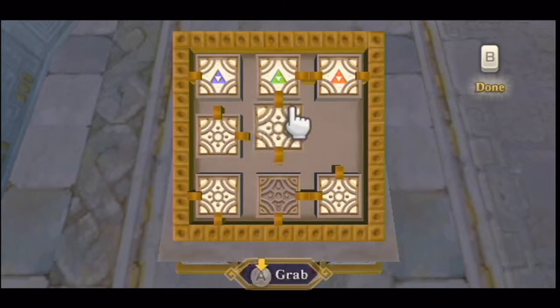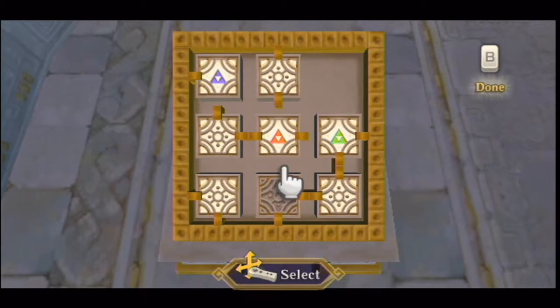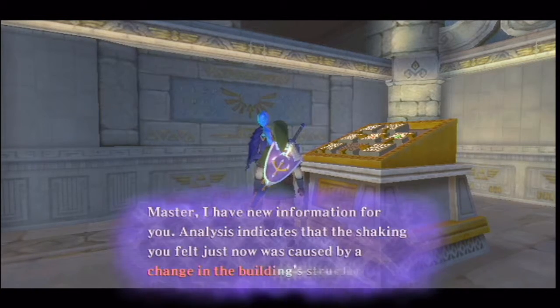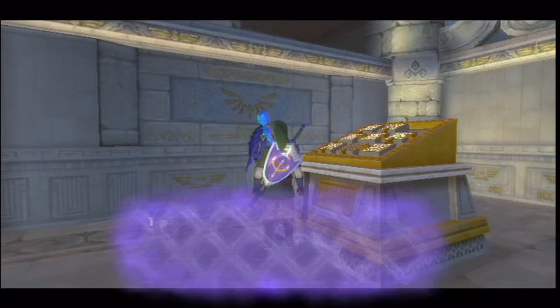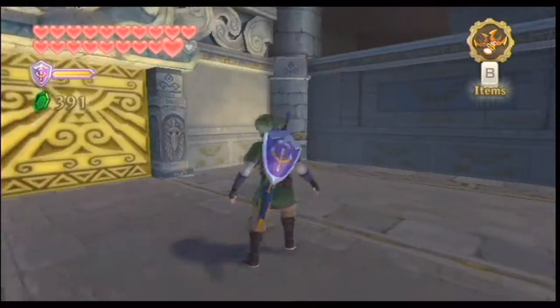So we'll just do some sliding over and across. As the room reassembles itself. New information indicates the shaking you felt is caused by the change in the building structure. The building structure has been altered because you're going to enter the adjacent room. Use the control pattern, move through the structure, and collect the components of the Triforce. This is going to be fun and interesting, certainly.